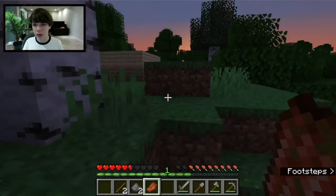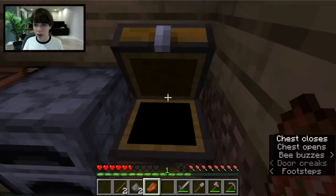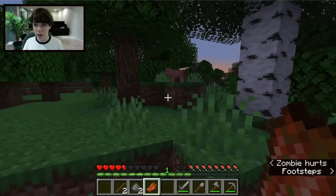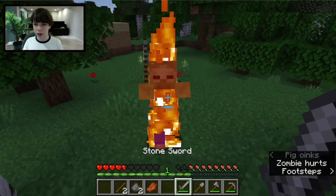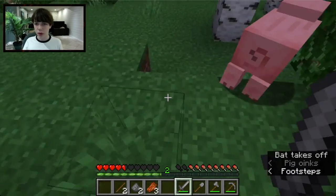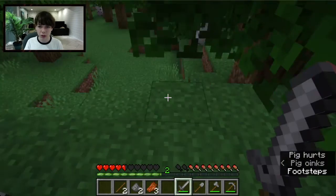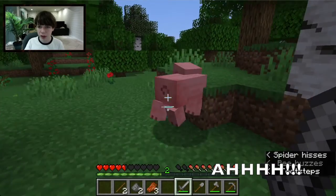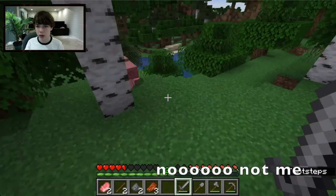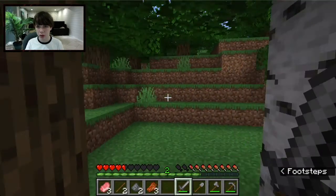I made it back but I have no food, which is very bad. I don't have anything in my chest. Also, undead mobs like Zombies and Skeletons burn in daylight. Now let me show you a combat tip: if you jump and hit a mob while falling, it does extra damage called a Critical Hit — you'll see particles. It's sometimes really helpful.